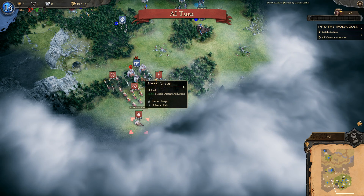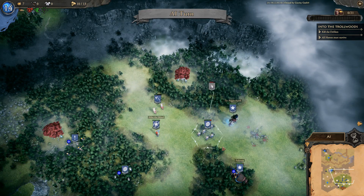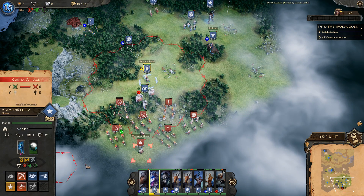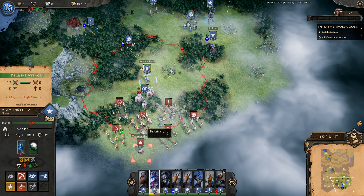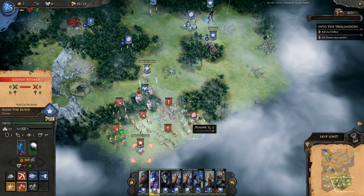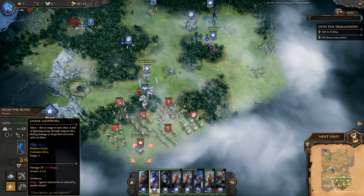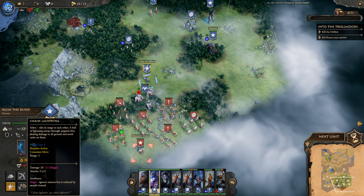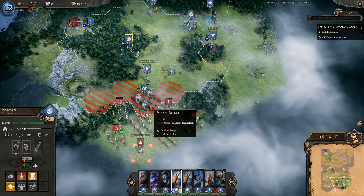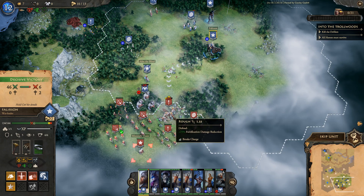A whole lot of enemy dudes. I don't particularly care if these trolls die since they're on the enemy side. But I've got chain lightning now and really want to test it out. Elisa uses chain lightning — select two tiles in range and the lightning jumps between targeted tiles dealing damage. It only chains two people but still deals damage. Then attacking with the trolls and Falirson finishes off remaining enemies.